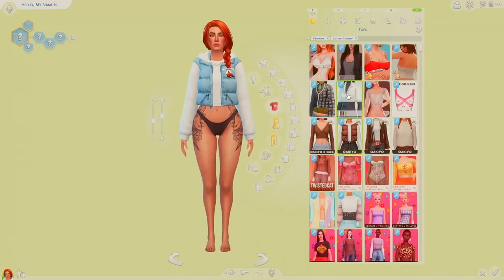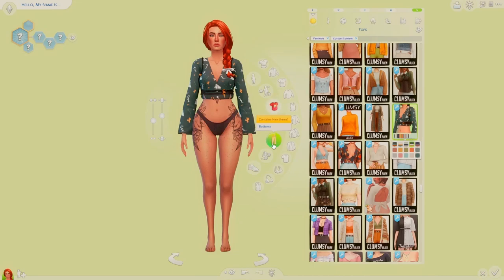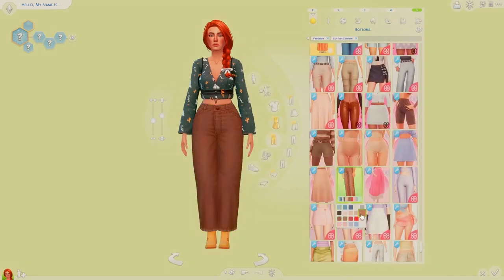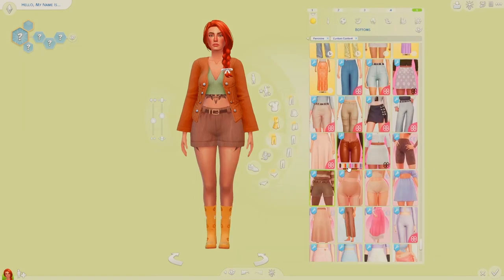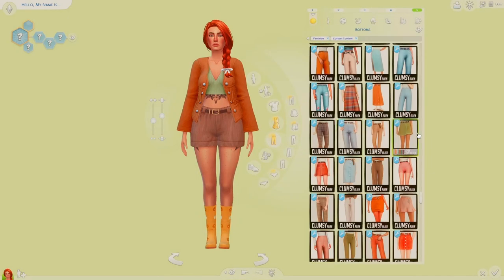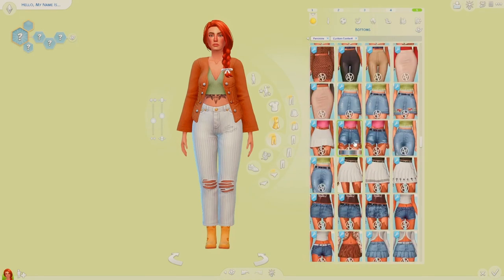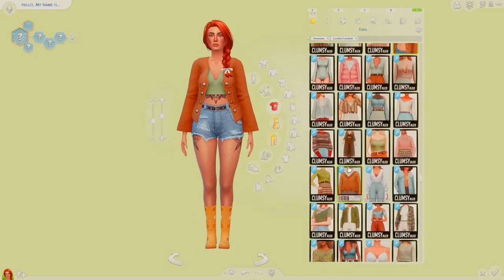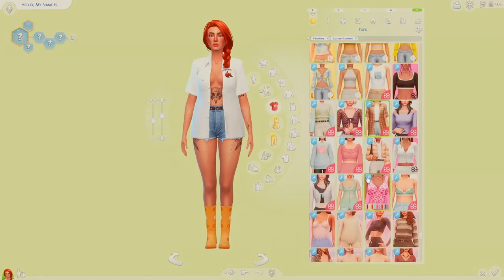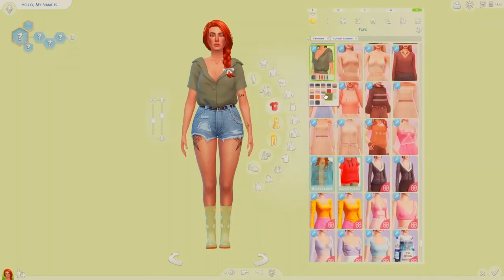I gave this sim five everyday outfits, one formal wear outfit, one athletic wear, three for sleepwear, two for party, three for swimwear, three for hot weather wear, and two for cold weather wear. I really went all out with this sim, because I am going to be playing with her — that's also another reason I'm doing a speed simming video rather than doing this in real time.